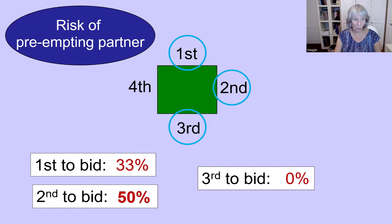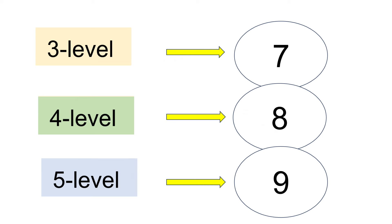In fourth seat, of course, there's no point in preempting — there's nobody left to preempt. That was a short introduction to three-level preemptive openings. You can also make a preemptive opening bid at the four and five level. At the four level you need eight cards in the suit, and at the five level you need nine cards in the suit. It's worth opening a preempt whenever you think it will cause problems for your opponents rather than for your partner. I hope that's helpful. Goodbye.